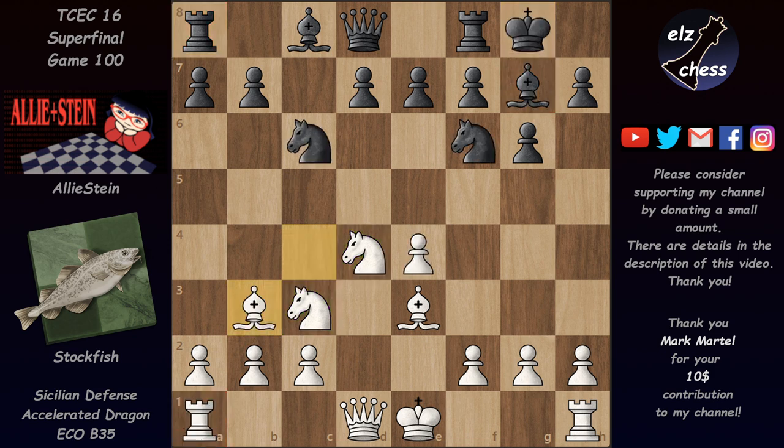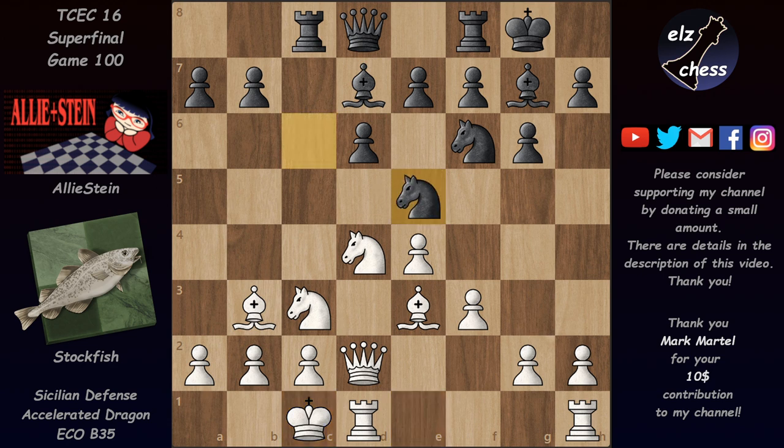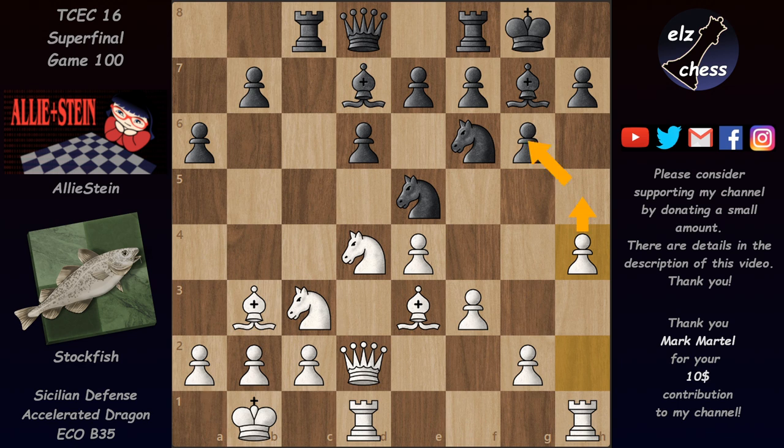So after bishop b3 we don't have knight a5 — we have d6 instead, and now knight g4 would be possible, hitting this bishop. We have f3, bishop d7 — remember we're still in the book moves — and now after queen d2 white is preparing long castles. We have rook c8 occupying the open c-file, long castles, and now knight d5. Black is preparing the well-known knight c4 maneuver in the Sicilian Defense. After king b1, the last book move, Elistein preferred to play a6.